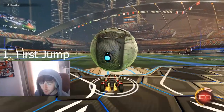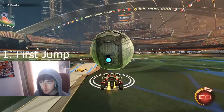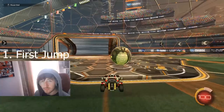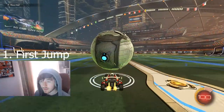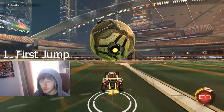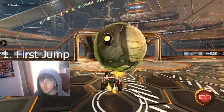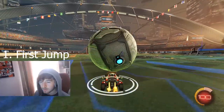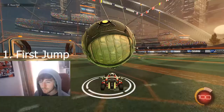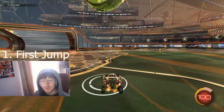First step: get the ball on top of your car, and then you're going to want to get it kind of on the centre. You're going to want to jump and tilt the front of your car up into the air. Nothing complicated, very simple. That is how you should pretty much start every single air dribble. You want to make sure the ball is almost directly above your car — that is going to be your standing position.